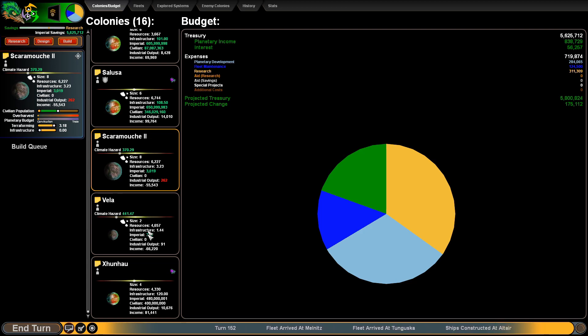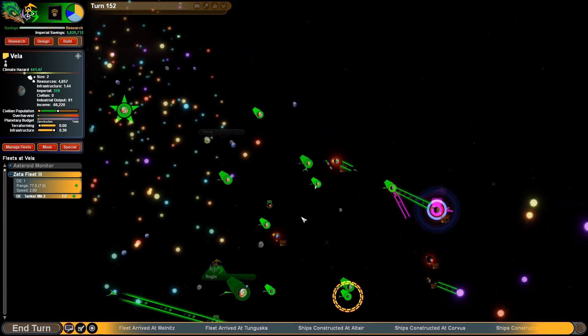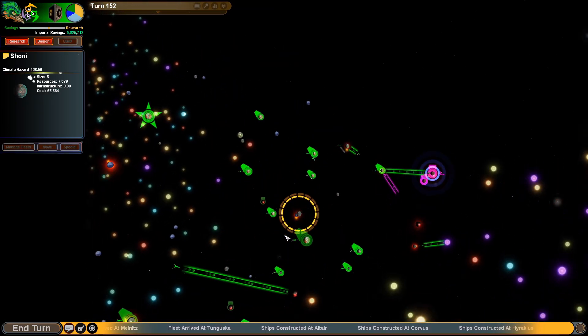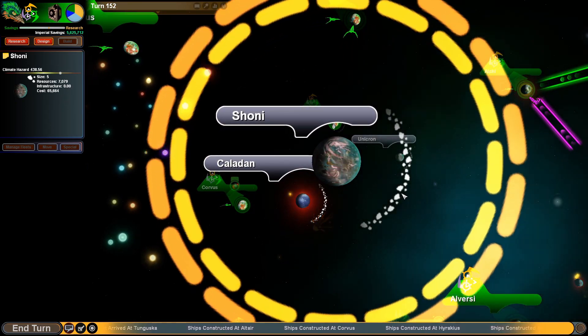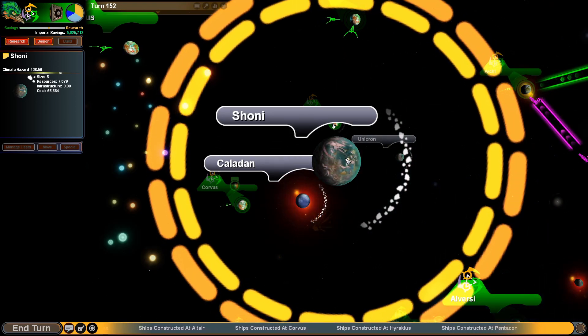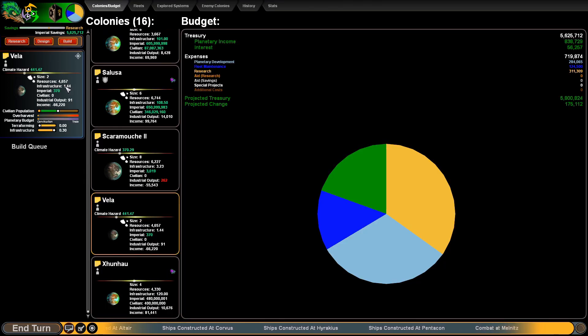This will make it so that if we want to colonize a really polluted planet like this one here, it won't cost us nearly as much time to get it developed. If we have a couple of planets in our system that are super polluted — like this one, which is a pretty good sized planet with good resources but really polluted — if we send five or so colony ships, it gives a pretty good jumpstart. Because when you use colony ships, it improves your infrastructure. If you use three colony ships, it'll improve your infrastructure by three at start. That is a fantastic jumpstart on polluted planets.